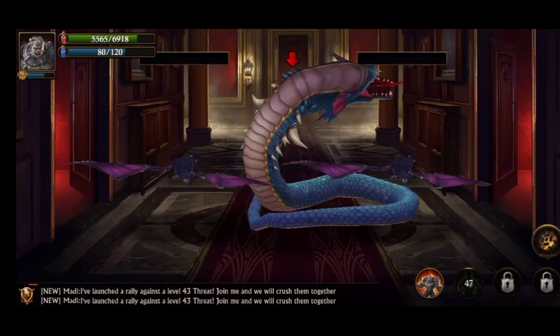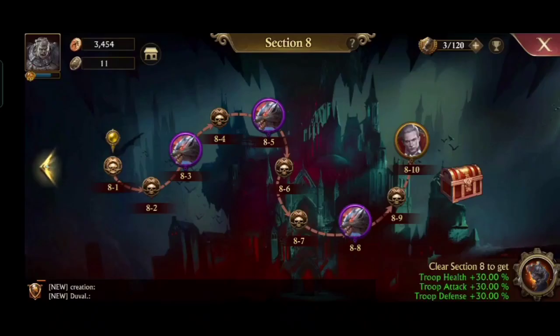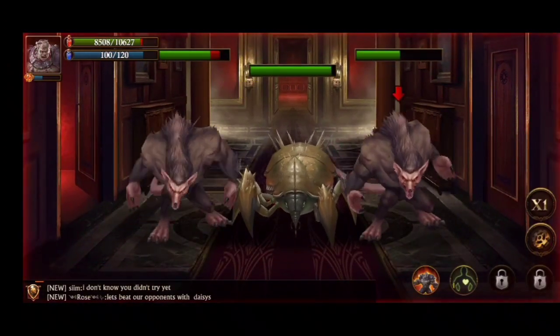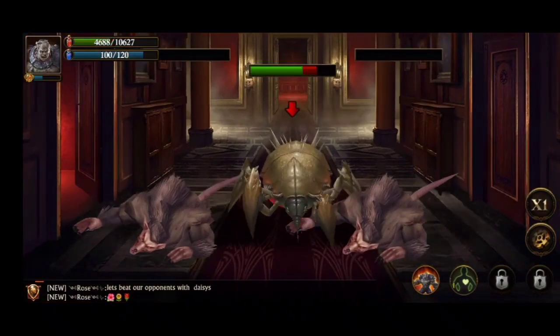And when fighting the final enemy with the boss, enable the talent when your health is low or nearly depleted. This method will be very useful when you face strong enemies, especially in the last section.